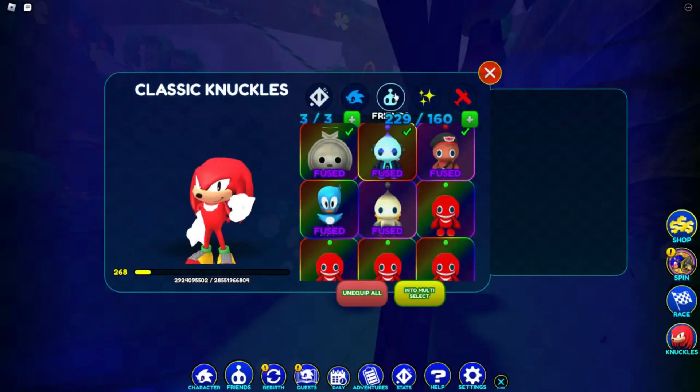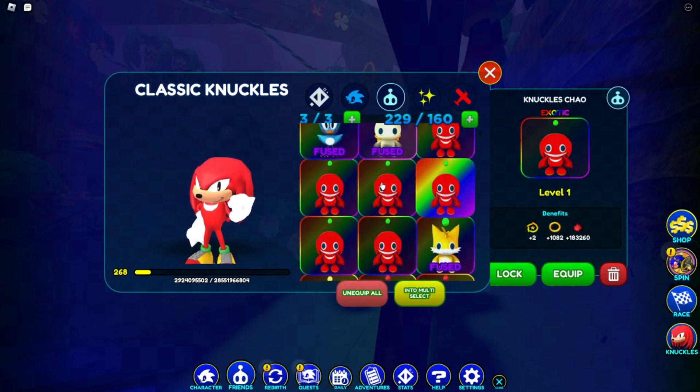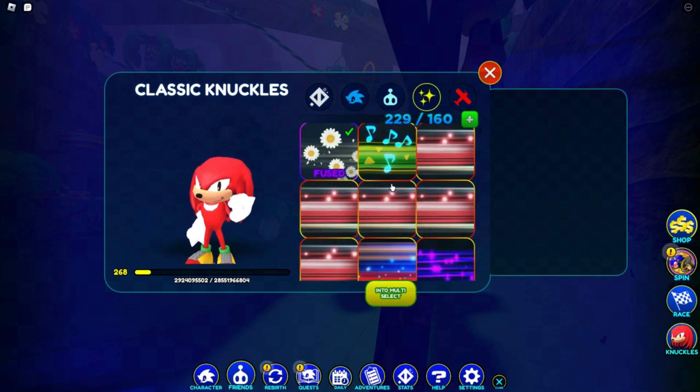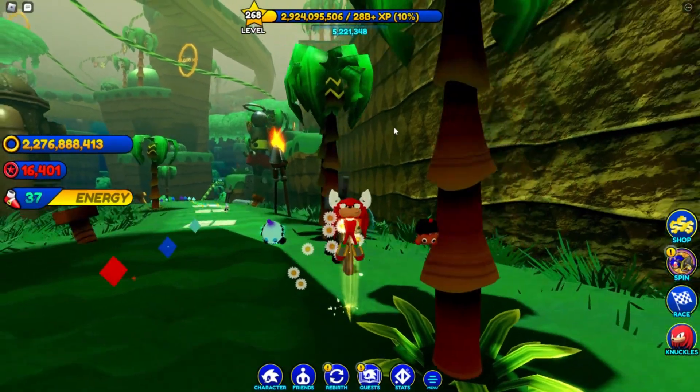I also got some exotic Knuckles chao right here, which you can evolve. And for the trail — this is the Classic Knuckles Blur Trail. I think they're always gonna give blur trails now, so yeah, that's pretty cool. And I have five of them which is legendary, which is cool. Okay well anyways guys, I hope you enjoyed this video, I'm gonna go now. Peace!